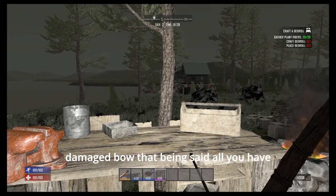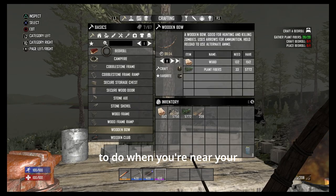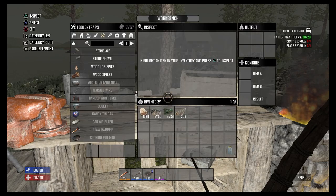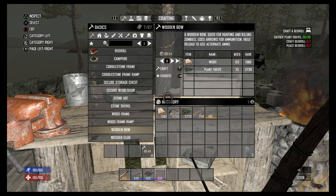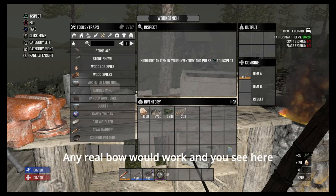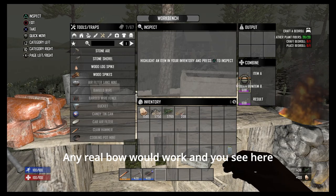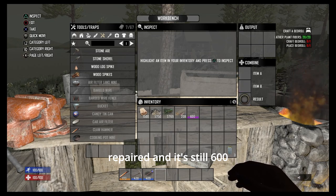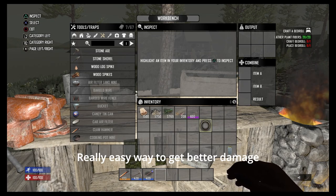So you can see I've got a bit of a damaged bow. When you're near your workbench, open it up, make another bow — any real bow would work — and you go from being slightly damaged to repaired, and it's still level 600. Really easy way to get better damage early on.